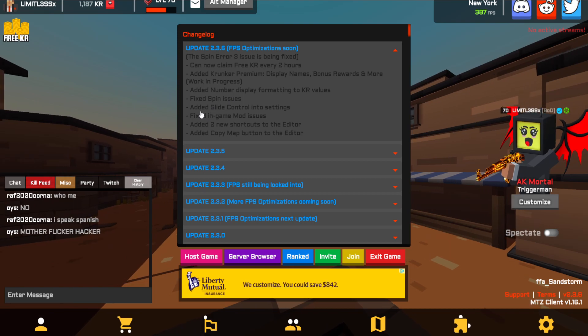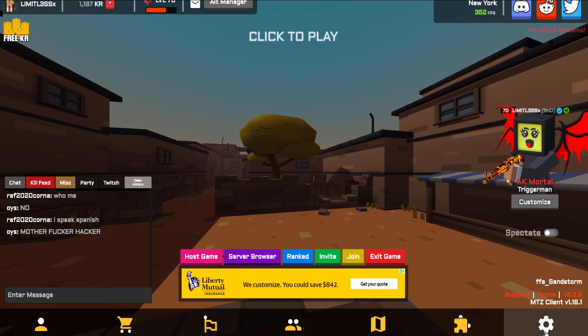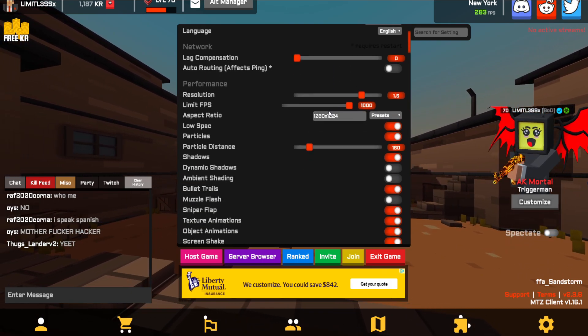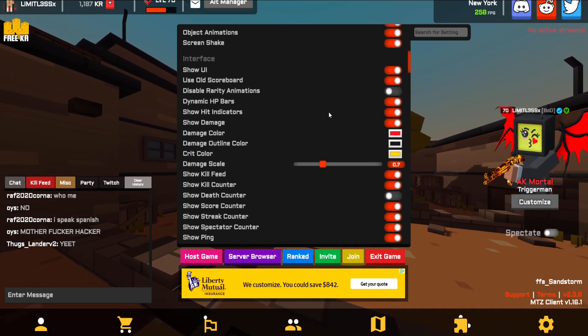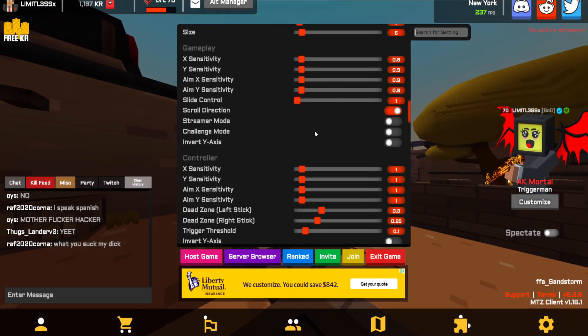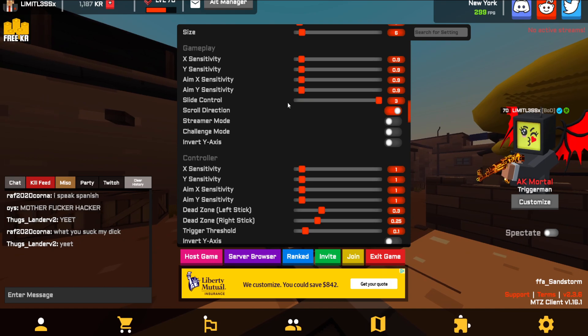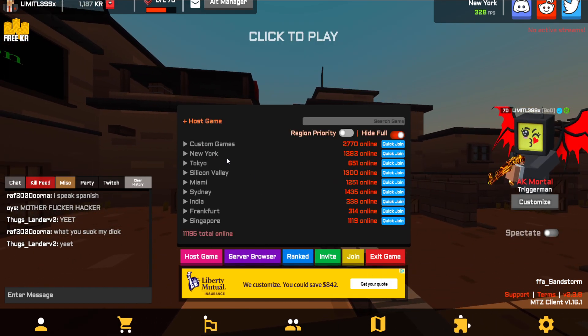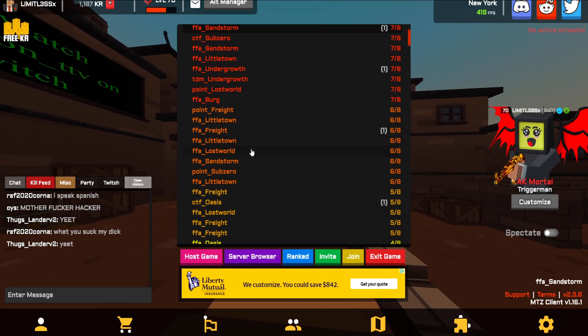The biggest thing though is a slide hop control. So we're gonna be trying that out today. We're gonna be seeing how that works and we're also gonna be talking more about whether the premium is worth it or not. It's right here — slide hop control, or just slide control. So I'm gonna hop into a game and we're gonna start sliding and see what we can do here.